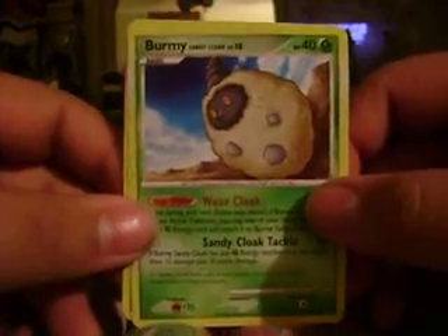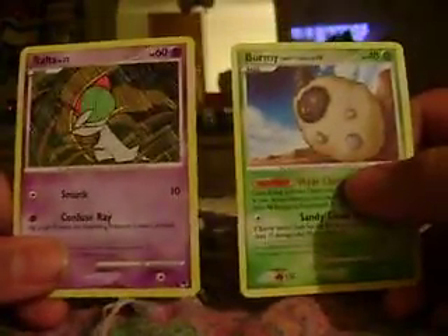I don't know, but for some reason I'm not very good at opening packs. It always takes me a while, so please bear with me guys. Inside I got a Buneary and a Ralts. Both commons.